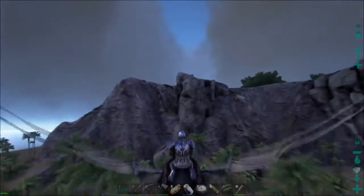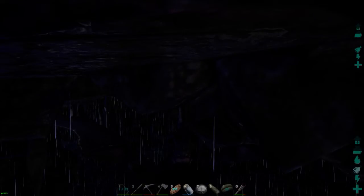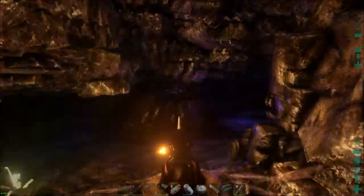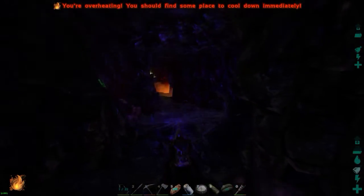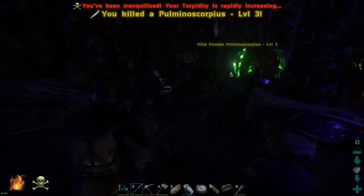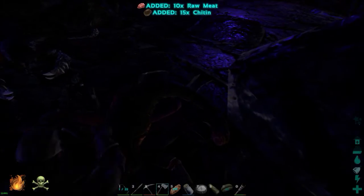For those of you following the series, yes you guessed it — the cave system. It's dark in here. We're back — stable enough I hope. Down here, we don't really need... yes, I was correct! I can't hit him — there we go. Those guys should be able to give me some chitin. Yeah, there we go — nailed it!